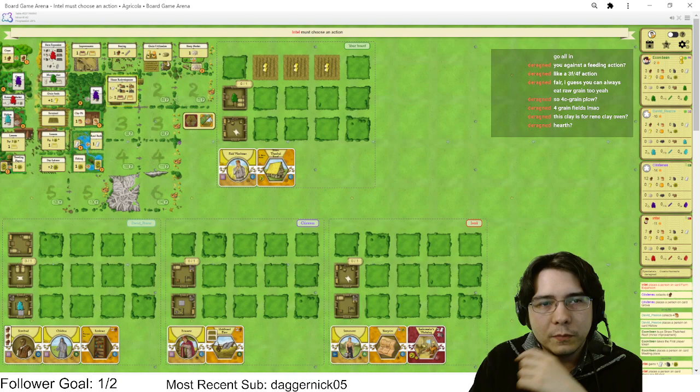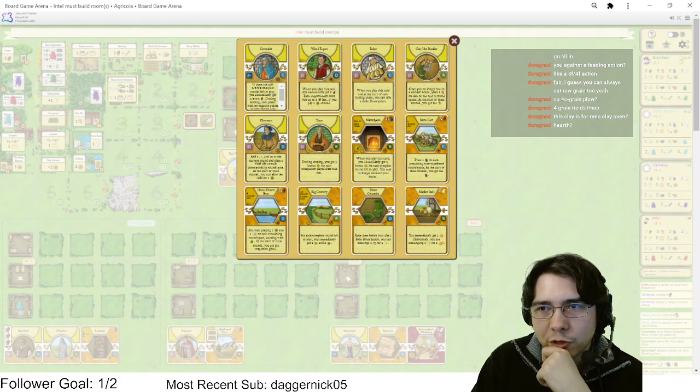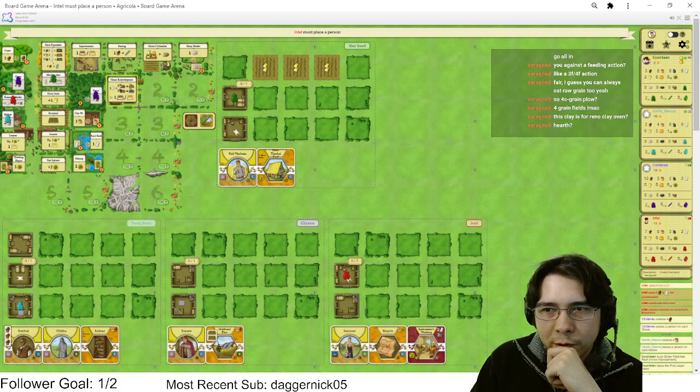Sneaking into the growth queue looks like it's gonna be hard, so I have to play around not being able to. Because we can't sneak into the growth queue, we're just gonna play as if we don't care about growth for now. We are definitely renoing here — this is definitely a turn where we're renoing.